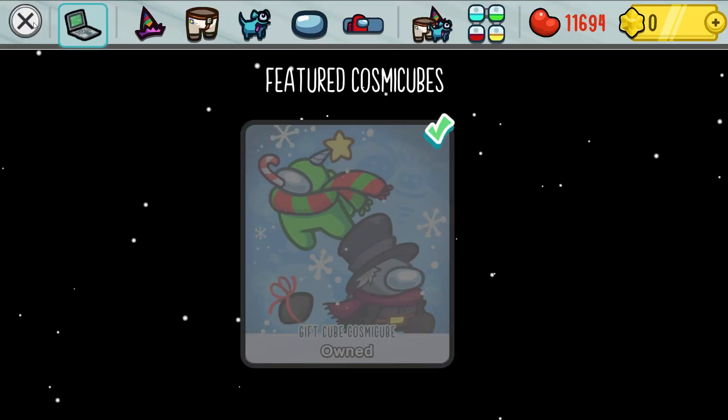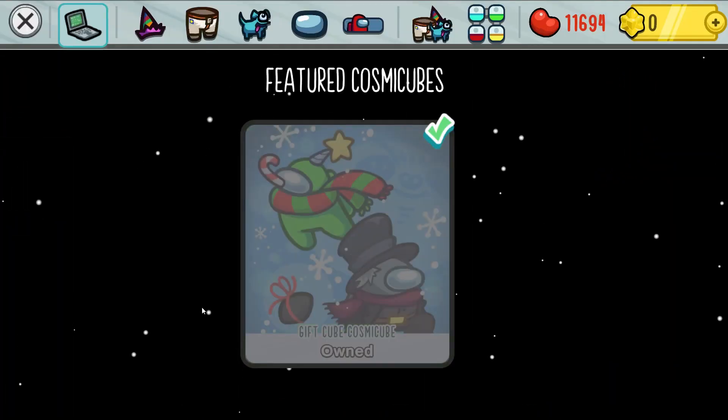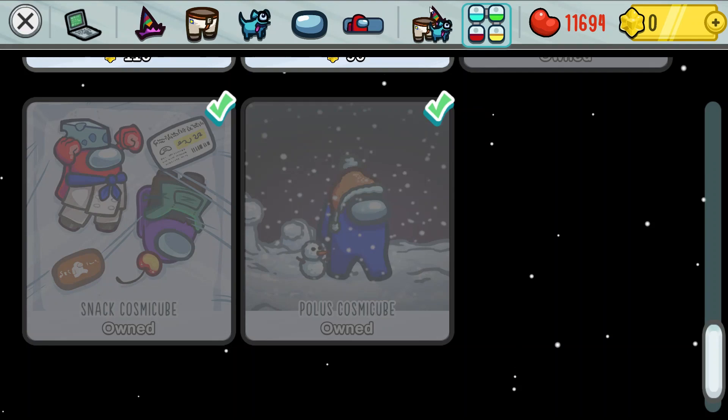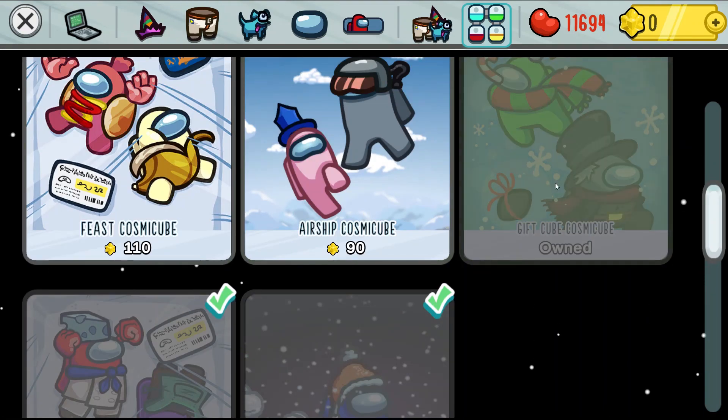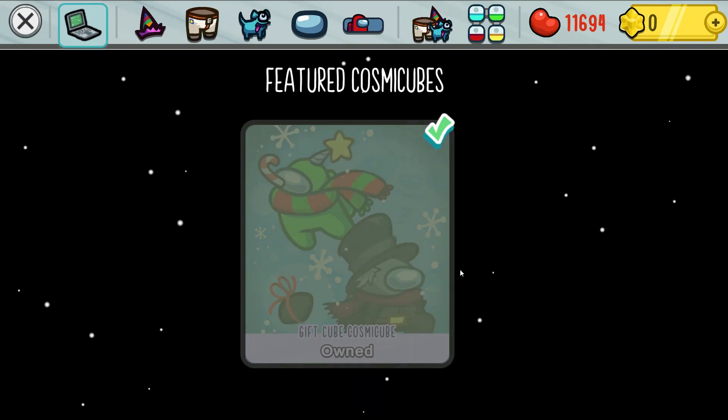There are quite a few things that you can get, some of them are really expensive. But the first thing you should spend your beans on should be Cosmic Cubes, as they give the most items for their cost in beans. You should go after limited Cosmic Cubes most of the time — just get the one that's going to expire soon, so make sure to get it before they're gone, like the Halloween and Christmas ones.